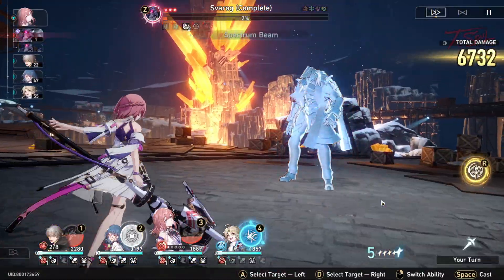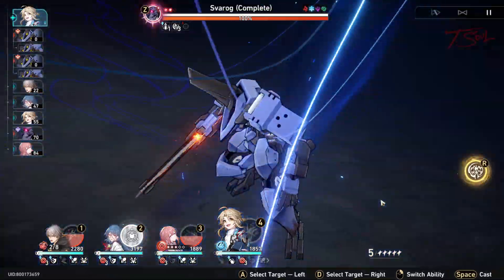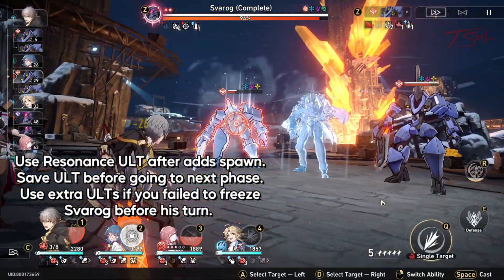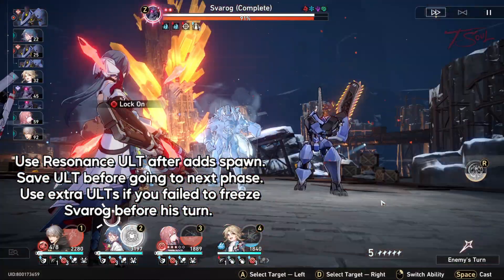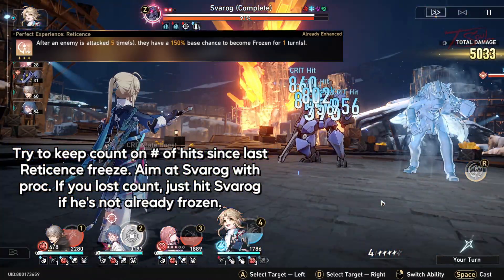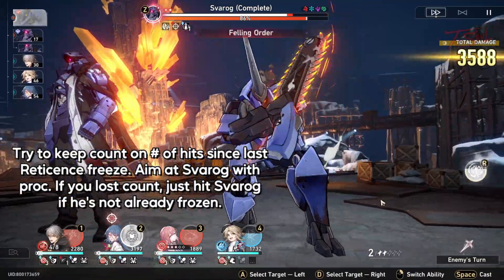Our goal is to keep Sparok frozen so he cannot gain that permanent buff to increase his damage or nuke us. Always use the Resonance ult after he summons adds, not before. When you have the energy again, use it before Sparok's turn if you fail to freeze him. Try to keep a mental note on how many attacks there have been since Retisens popped, in order to keep your 6th or 5th hit always aimed at Sparok. If you lose count, just attack the enemy that's not frozen so you don't waste the activation.